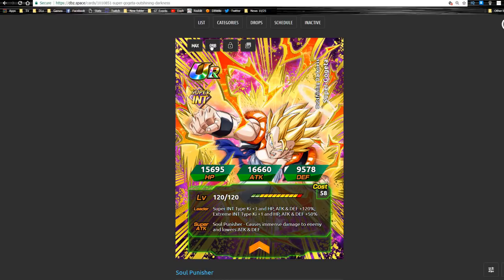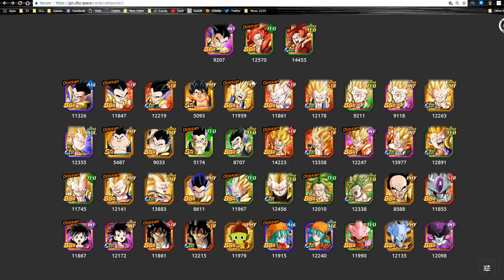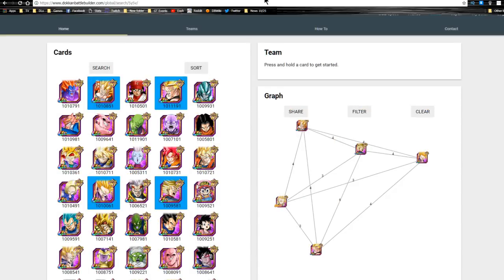Overall, really good card — has a lot of damage, really good stats. He's also part of the Fusion category, and we're going to talk about a whole bunch of different teams that we can build alongside him.